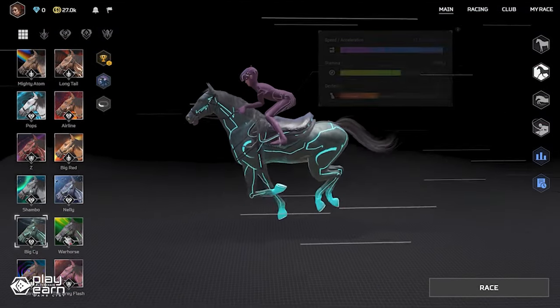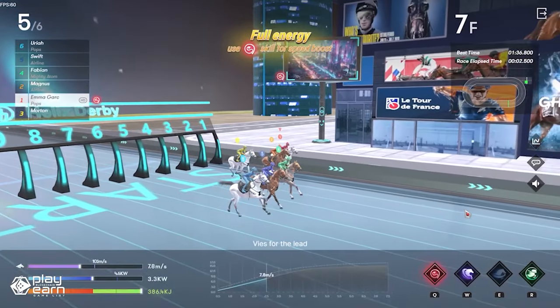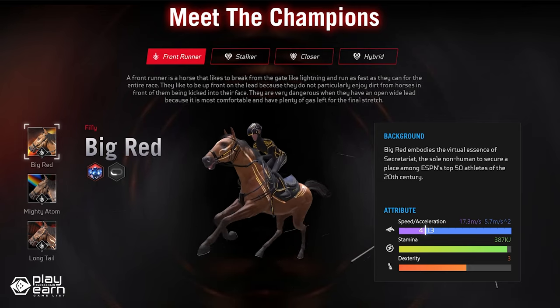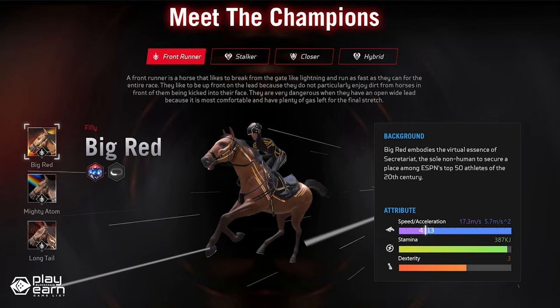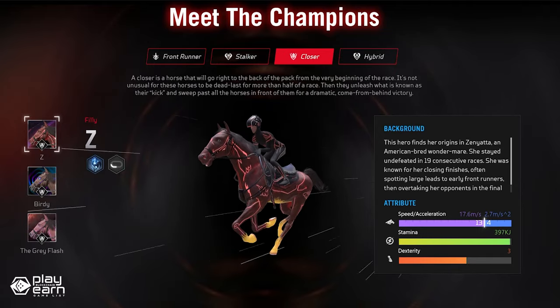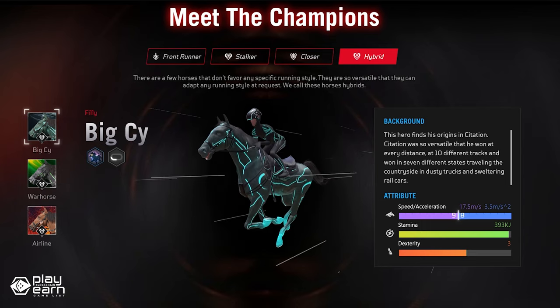As a player, you can step into the fray, transcend mere spectatorship, and carve your legacy within the realm of Helix Derby. There are four types of horses in the game, also called champions: frontrunner, stalker, closer, and hybrid. A frontrunner horse likes to run fast and lead from the front. A stalker likes to follow the frontrunner closely and wait for the right moment to overtake them. A closer likes to start slow but finish fast. Hybrids are unique and don't favor any running style, being as adaptable as possible.